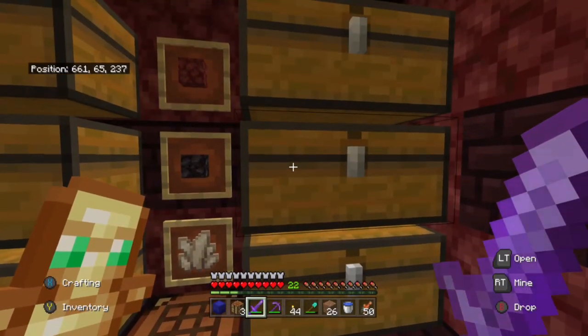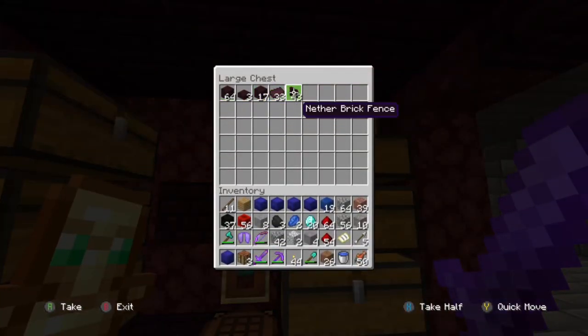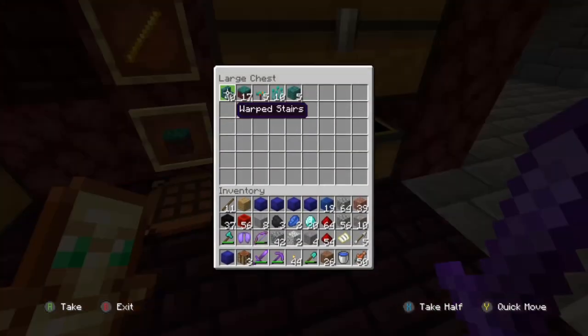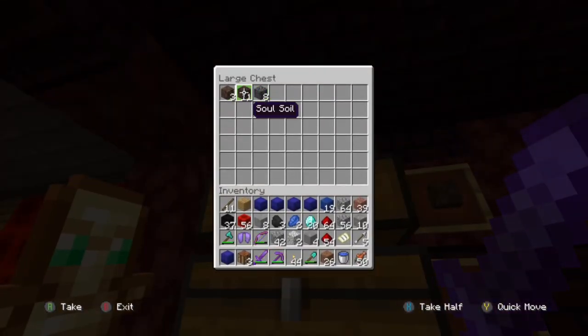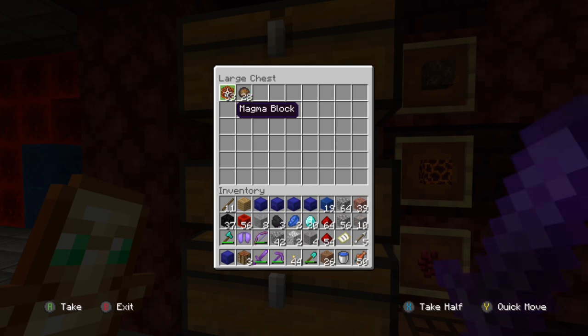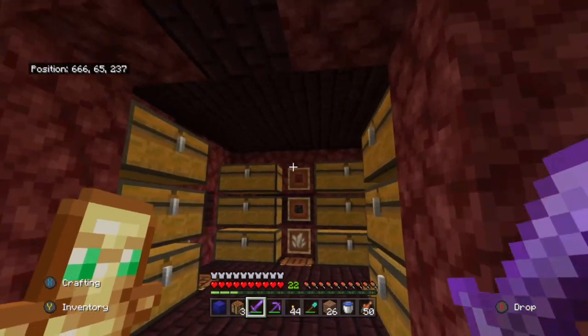Let's go to the nether storage room. So we've got netherrack - full of netherrack. We've got some blackstone here, some nether quartz, netherbrick - anything to do with netherbrick. We've got a lot of blaze rods because we have a blaze farm in the nether. And some warped wood - anything warped. We've got soul sand, soul soil, some basalt, magma blocks, fire charge, netherwarts, glowstone, and glowstone dust. Okay, that will be the nether room.